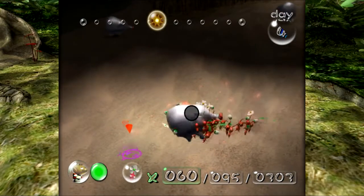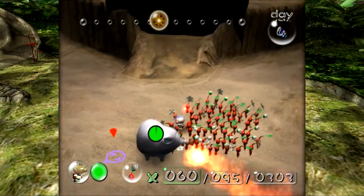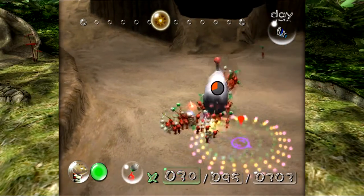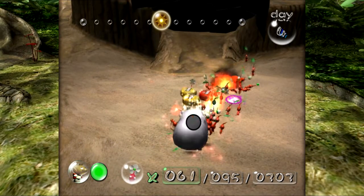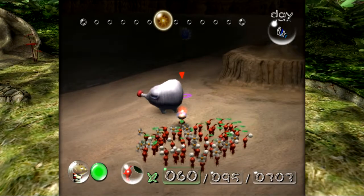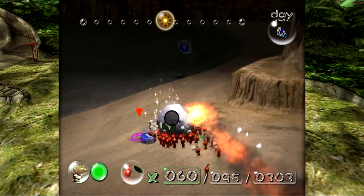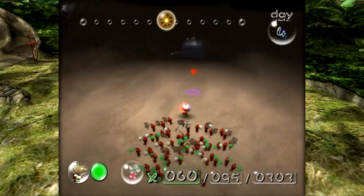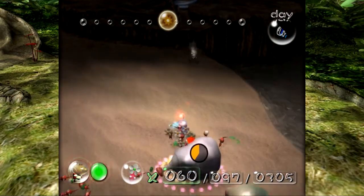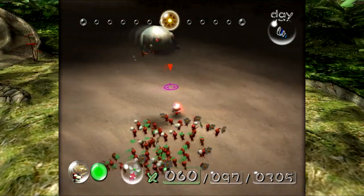There are a couple different ways of handling the Fiery Blowhogs. I tend to rush it a little bit and attack them while they're blowing their fire. They always try to get rid of the Pikmin after their fire attack, so you could preemptively try to call them back. Something that's really nice is to get a little sub-army attacking them while it's blowing the fire, and then alternate. One thing that's really important - there is water over there, so you absolutely do not want to have the blowhog facing the other way.